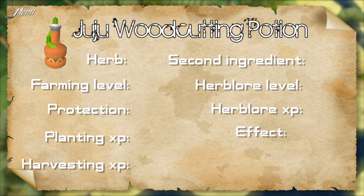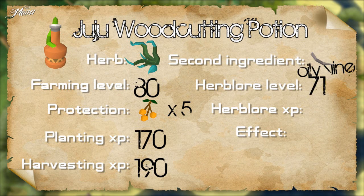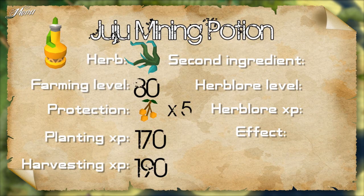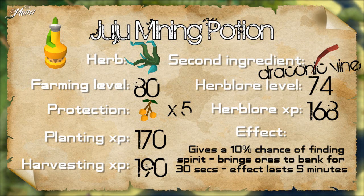The Juju woodcutting potion's herb is the Samadon. It requires 80 farming, 5 calvaberries to protect, and gives 170 farming XP for planting and 190 XP for harvesting. The second ingredient is the oily vine. Requires 71 Herblore to make and gives 160 XP. When you drink this potion, you get a 10% chance of finding a wood spirit while woodcutting. The wood spirit will bank all of your logs for the next 30 seconds. You can get more than one spirit in the 5 minutes the effect lasts. The Juju mining potion's herb is also the Samadon. The second ingredient is the draconic vine. Requires 74 Herblore to make and gives 168 XP. When you drink this potion, you get a 10% chance of finding a stone spirit while mining. The stone spirit will bank all of your ores for the next 30 seconds. You can get more than one spirit in the 5 minutes the effect lasts.